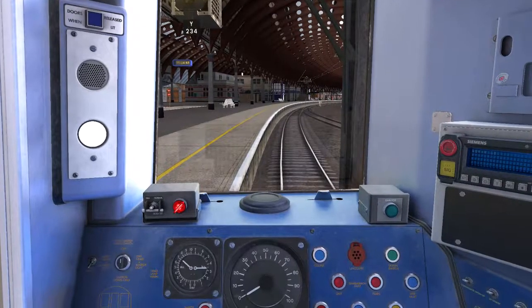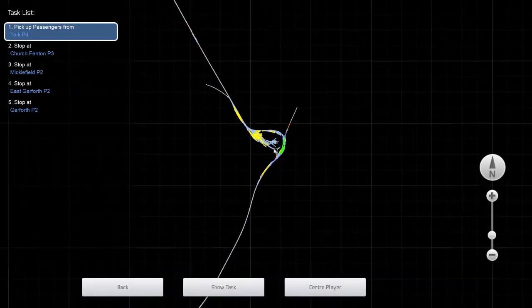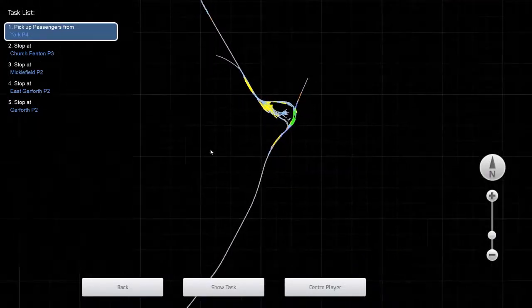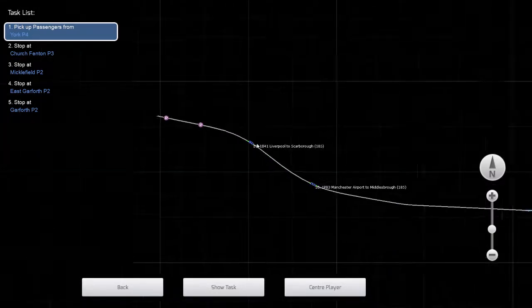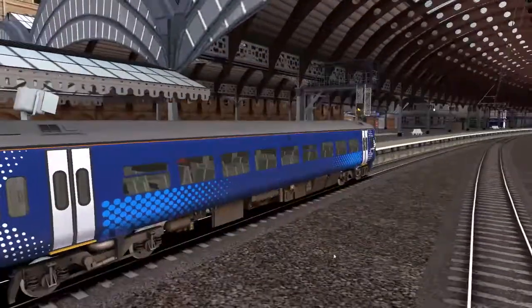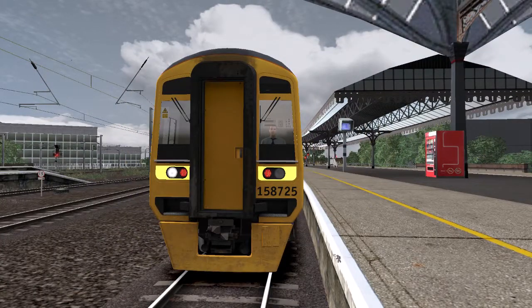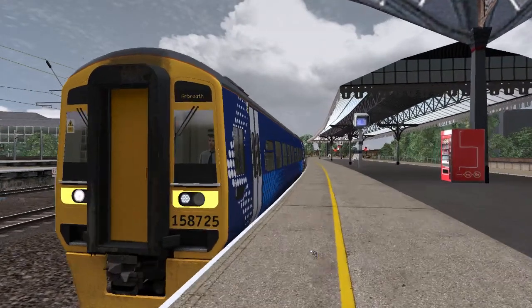We're on the East Coast Main Line North from DP Simulation, on the newer version which has the section from York to Garforth added. We're on an ex-ScotRail Class 158 — pretty cool. Put the headlights to the correct position and put the destination to special.